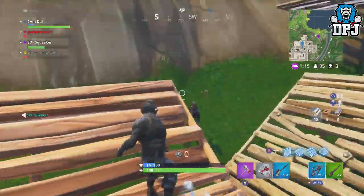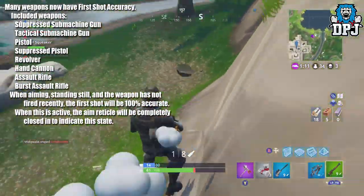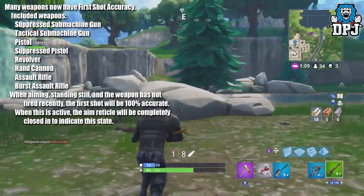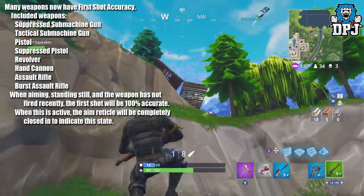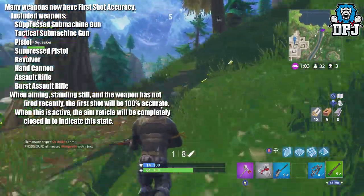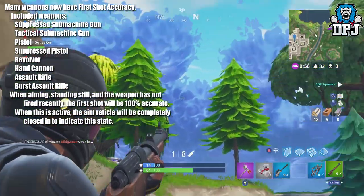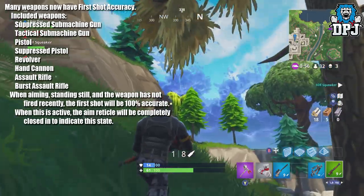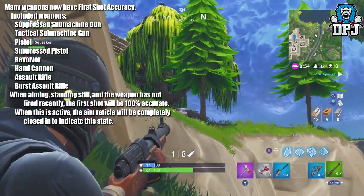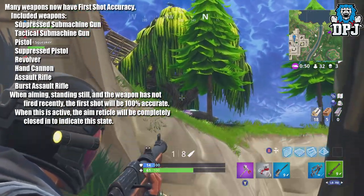There are also notes and changes to certain weapons — many weapons now have first shot accuracy. Weapons included: suppressed submachine gun, tactical submachine gun, pistol, suppressed pistol, revolver, hand cannon, assault rifle, and burst assault rifle. When aiming, standing still, and the weapon was not fired recently, the first shot will be 100% accurate. When this is active, the aim reticle will be completely closed to indicate this state.